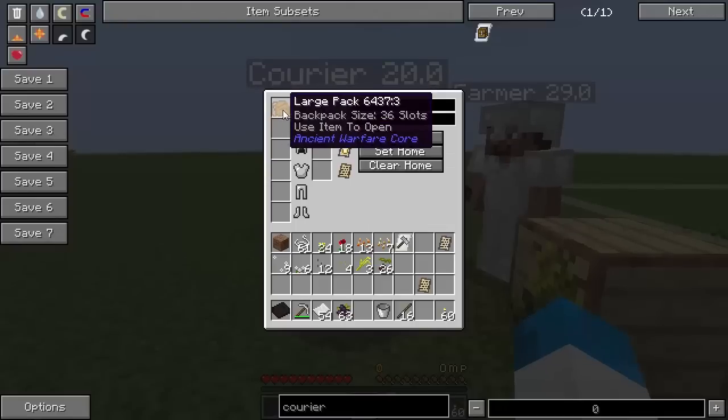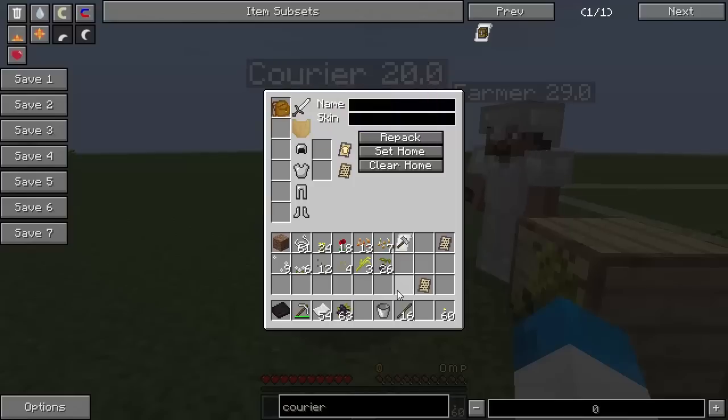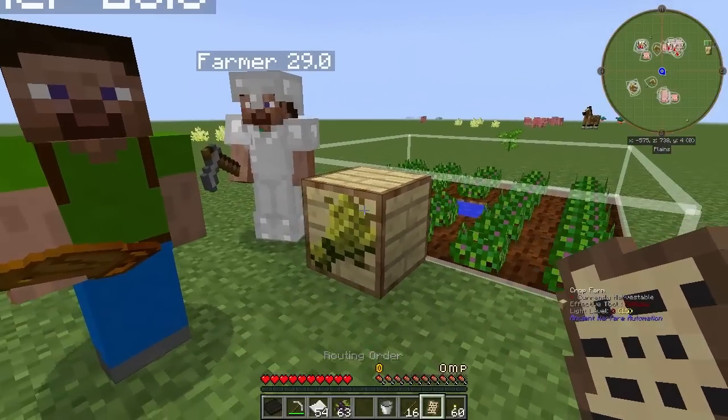With the courier, you've got to give him a large backpack so he can hold up to 36 slots worth of stuff. You can give him a smaller backpack as well — there are smaller ones available that you can craft. But he also needs a routing order to tell him what to do and where to go.